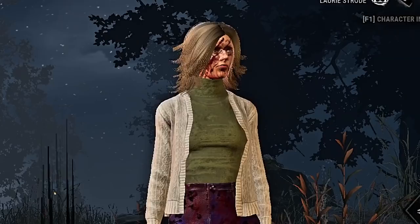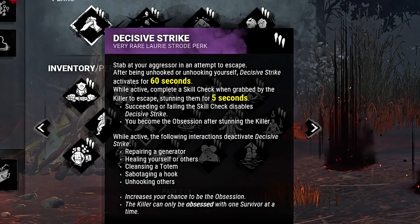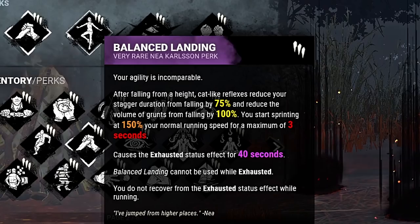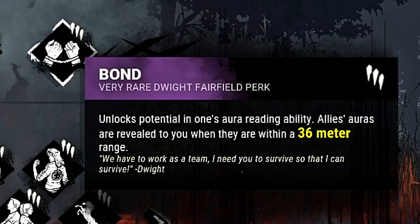Since we're doing an ascended video, I might as well go over the perks I have. First perk is DS — even though I don't really use this perk anymore, it's still an anti-tunnel perk and it's pretty good. Balanced Landing, because I use dead hard and sprint burst all the time, might as well have a change. Iron Will for reasons. And Bond, because it is literally the best solo queue perk and you will not change my mind. So yeah, let's get right into the first game.